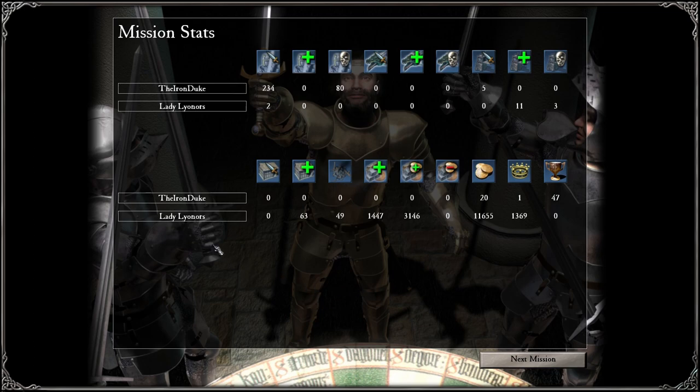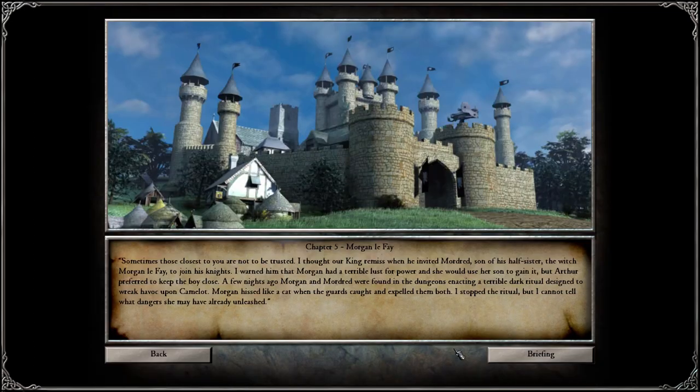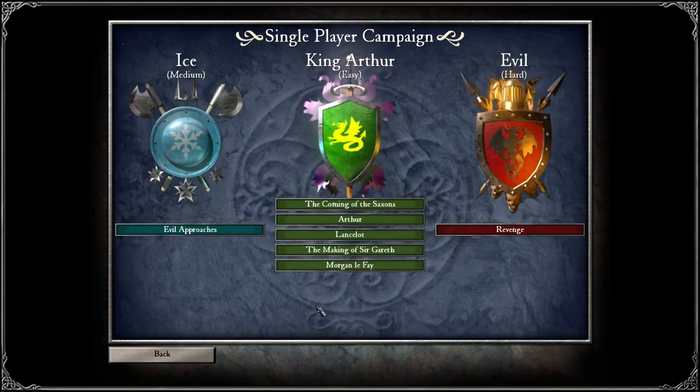No enemy troops left on the board — well, that was not done at the end. But a win's a win, as they say. Next episode is Morgan Le Fay. I don't remember too much about this one, actually — but I think Lancelot's captured again. He just keeps getting himself captured.